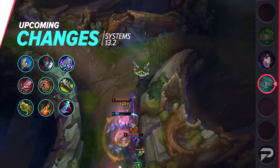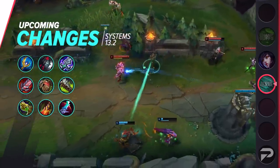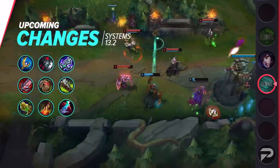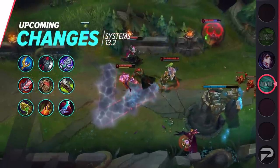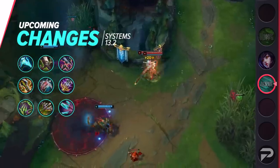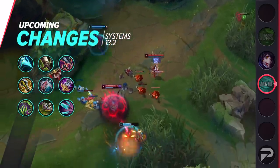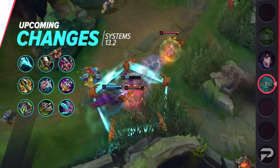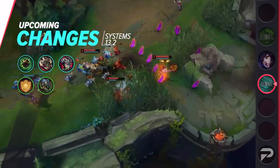It's a long list but you can expect changes to the following items: Archangel's Staff, Black Cleaver, Blade of the Ruined King, Bloodthirster, Bramble Vest, Hempuck, Chainsword, Chemtech Putrifier, Deathstance, Eclipse and its Ornn upgrade, Essence Reaver, Executioner's Calling, Gore Drinker, Infinity Edge, Lord Dominik's Regards, Maw of Malmortius, Morellonomicon, Mortal Reminder, Navori Quickblades, Oblivion Orb, Ravenous Hydra and Thornmail.